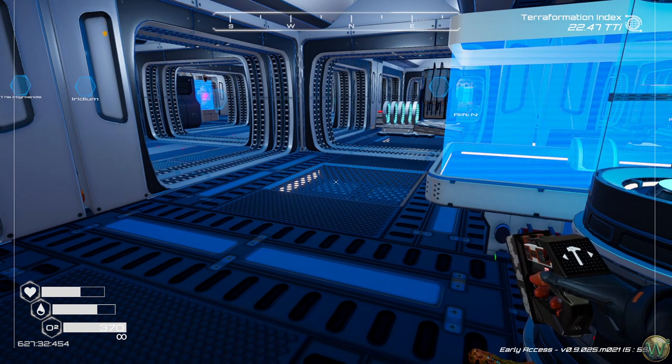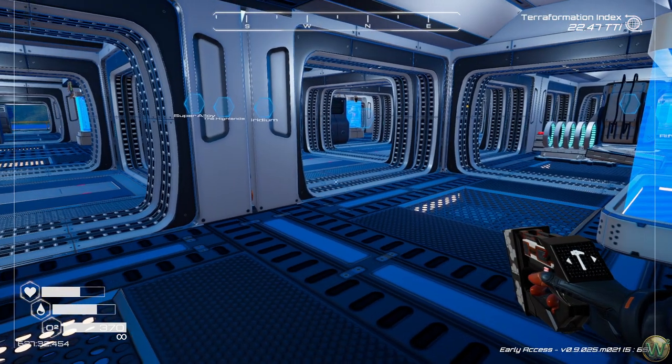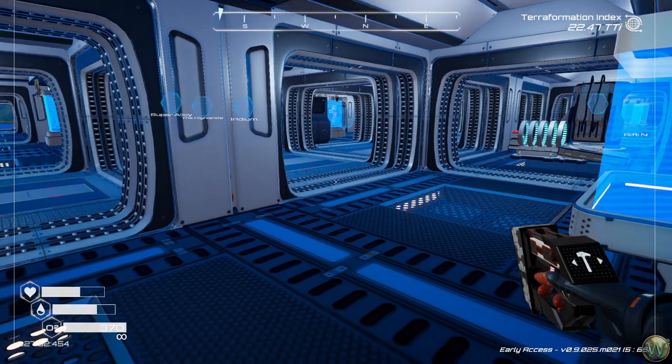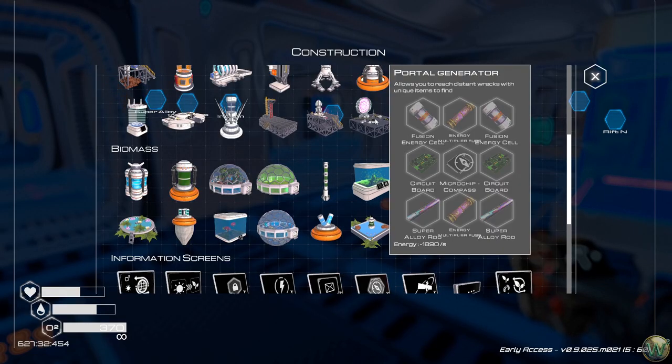That update came just before they announced the multiplayer that's coming after 1.0, which I'm looking forward to, because I think I have a couple of friends who might be interested in playing it with me — which would be kind of great. We need two fusion energy cells and two energy multiplier fuses.